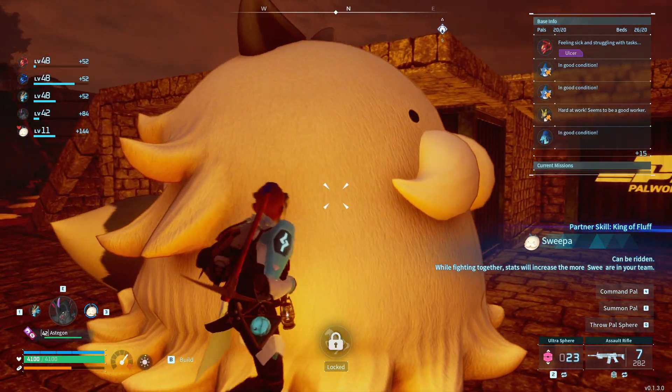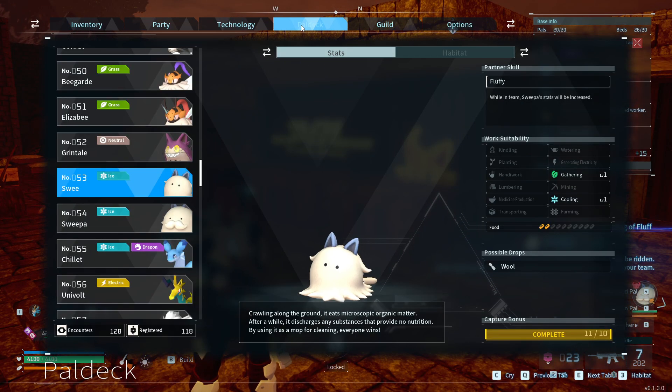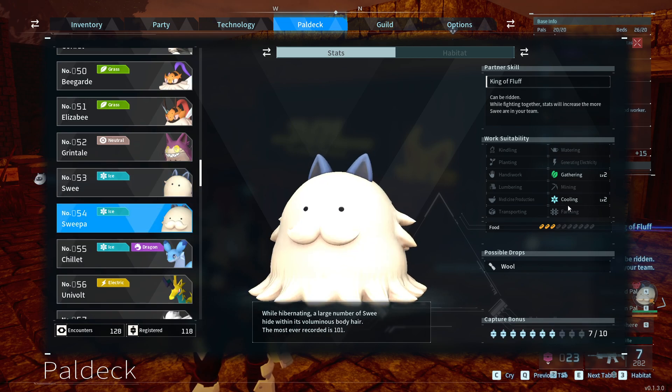This pal here is a Sweepa. What's nice about this pal is that it has cooling — it has cooling too.